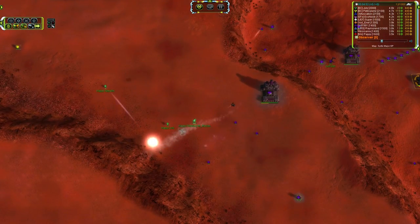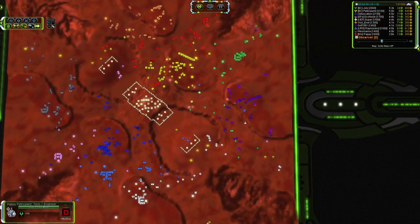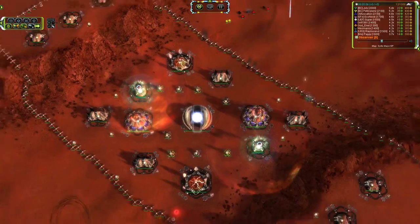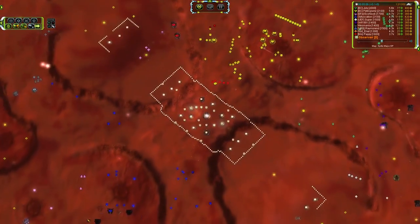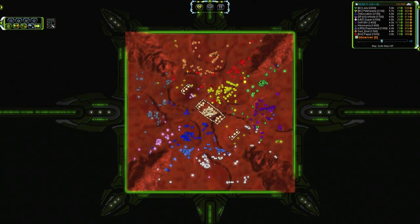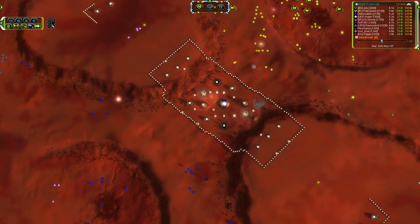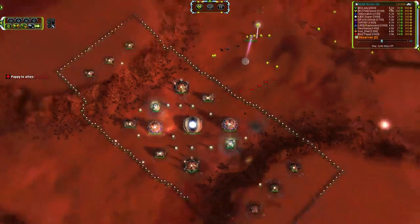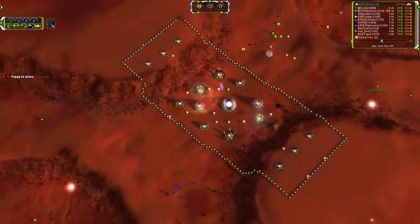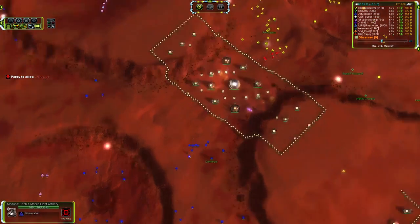The bomber made it across the map at least two-thirds of the way, but at the end failed to kill the engineer and immediately got shot down. Artillery is taking out the T1 point defense right here in the middle — everyone wants to get the reclaim in the center. Patrick Pones has already got T2 on his ACU at five minutes, which is going to let him throw down some Oblivion turrets and hopefully deny any troop movements on this edge.